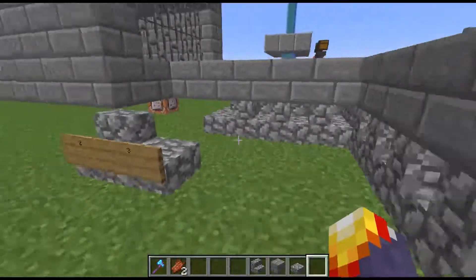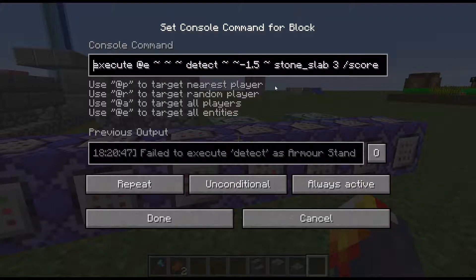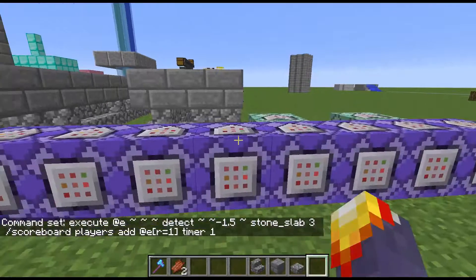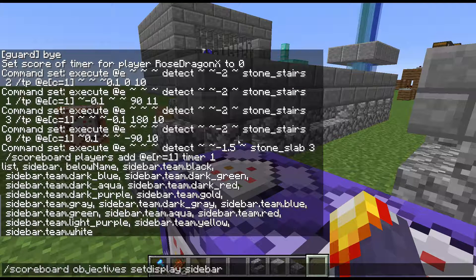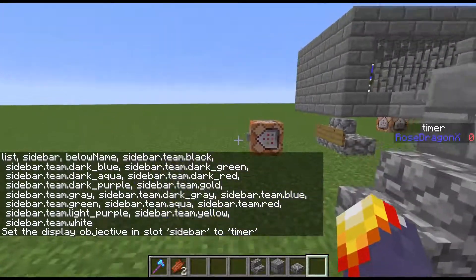Now you see there, I have a stone slab. This command tracks when a player is a block above the stone slab — meaning the stone slab is the first block and the second block is the block they're standing on — and it adds one to their timer score. Scoreboard... Objective... Sidebar... Time... Okay, you see there, my timer score, or the guard's timer score.